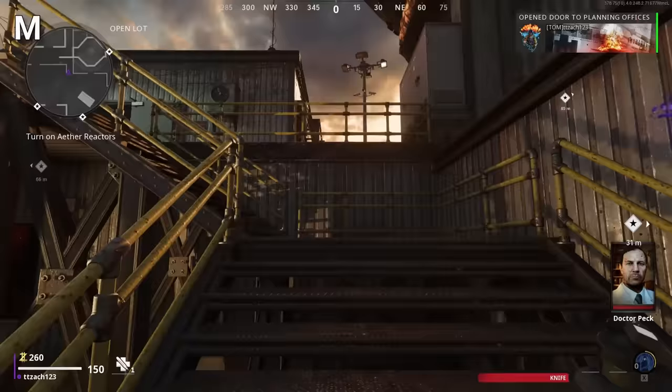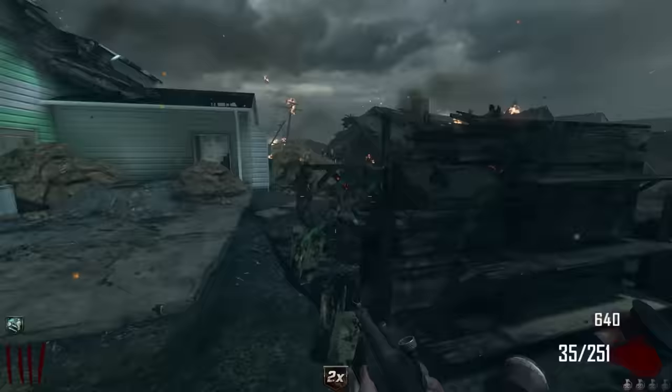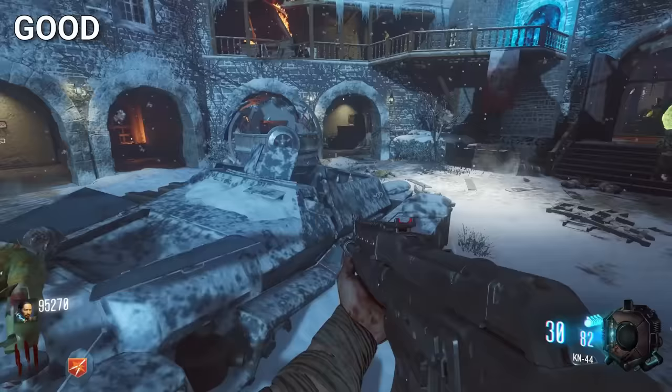Mantling in Zombies was never in a game until Cold War Zombies, and now it will probably be in every game from now on. There's nothing more satisfying than finding a good training spot on a Zombies map. Some of the best that come to mind are Die Rise, Mob of the Dead, Kino Der Toten, and Der Eisendrache.